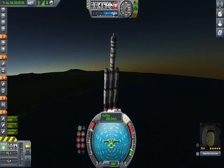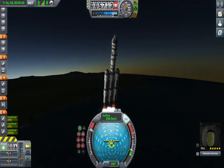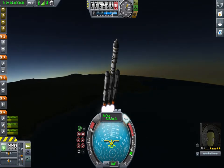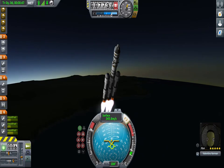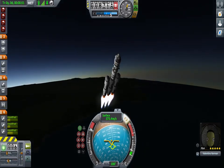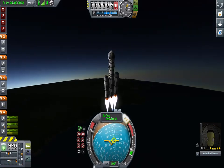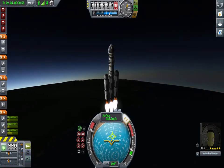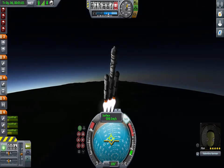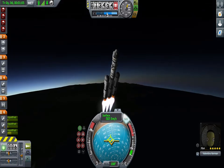We don't want to stray too far from that little yellow circle or we'll lose control. We want to keep our velocity below 2,000 meters per second, because around about 2,000 meters per second is escape velocity.